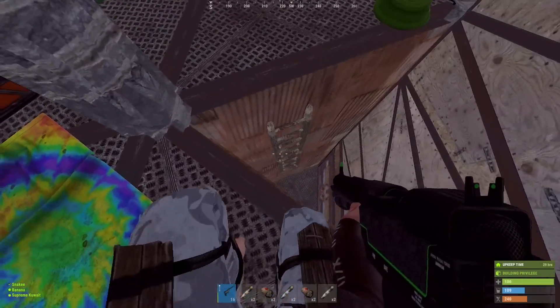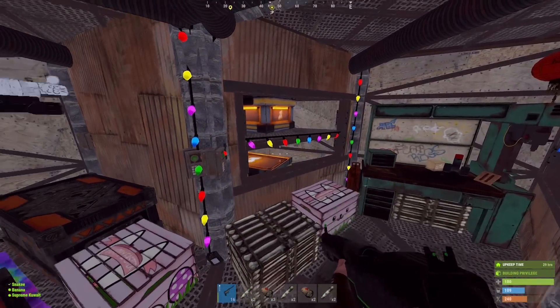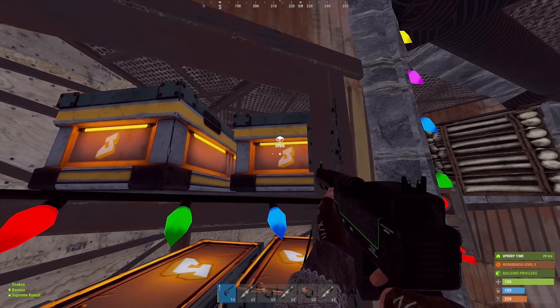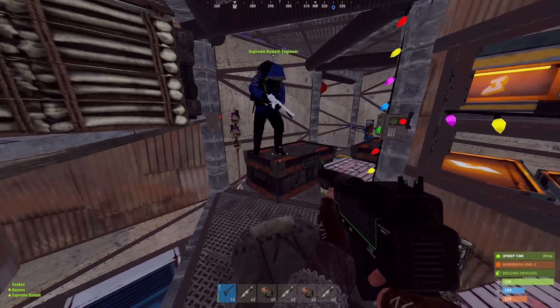We only spend time here on the third floor, and getting in and out of the base is super fast. Here we have the workbench — all the stuff for crafting is right next to it, easily accessible. Third floor done. Now down we go.